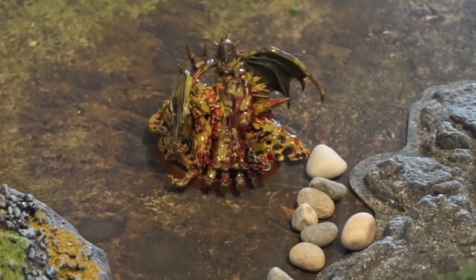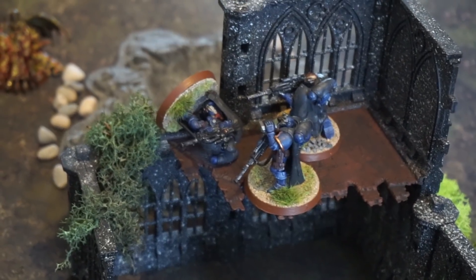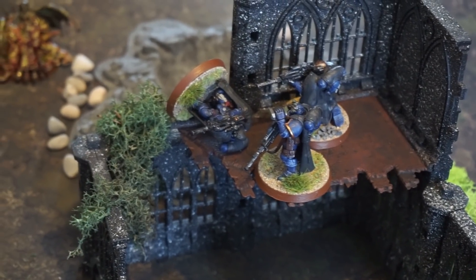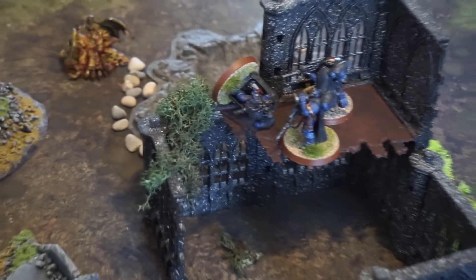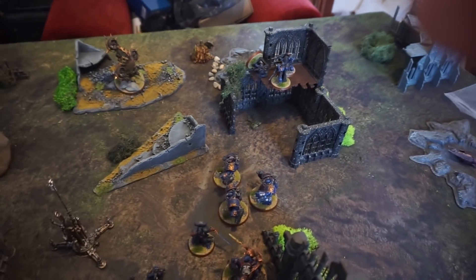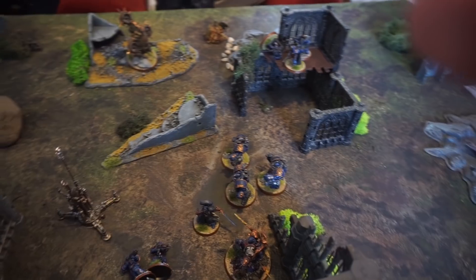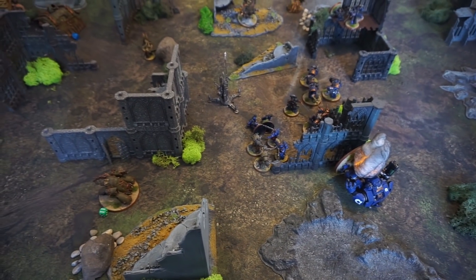We've decided this Nurgling Demon Prince is called Bob — Bob the Nurgling Demon Prince. He cast Smite on the Eliminators and killed one of them, although that was actually bad because it moved them out of range of the Blight Drone's Spitters. Their morale held but their effectiveness has been cut by a third. Mortal Wounds get through Camo Cloaks, as it turns out. So that's as things stand at the end of turn 2.